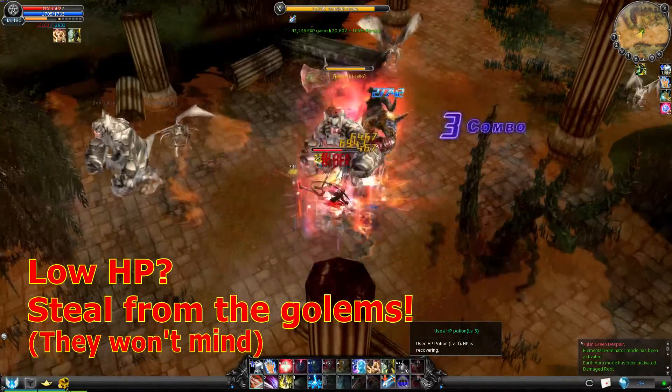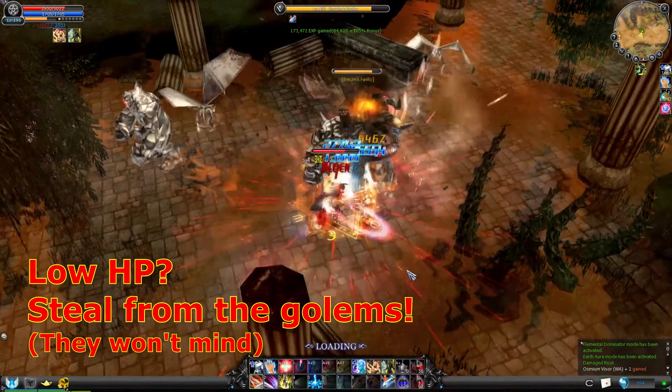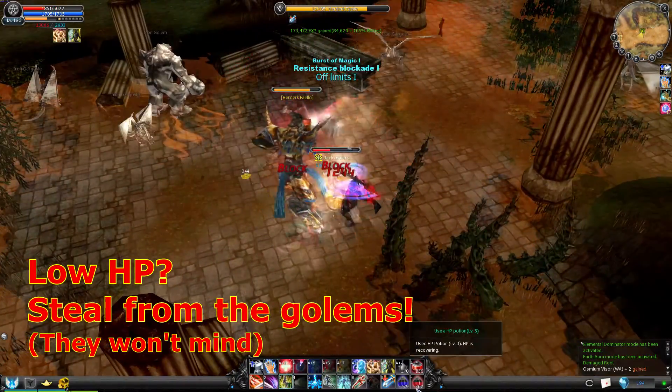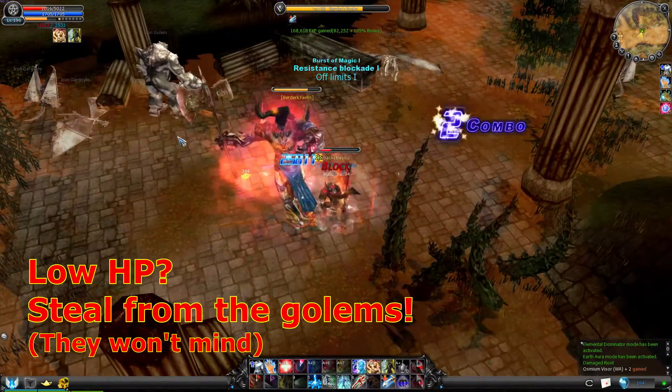During the combat, if your health is low, just start hitting the golems as well as the boss. From two or three targets, you should be able to steal more health than how much they hit you.